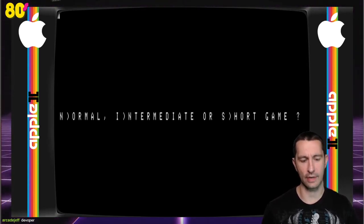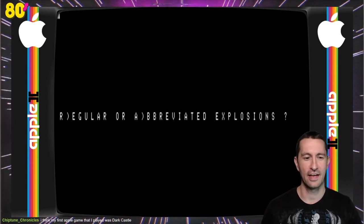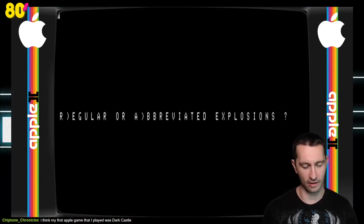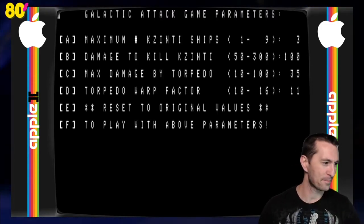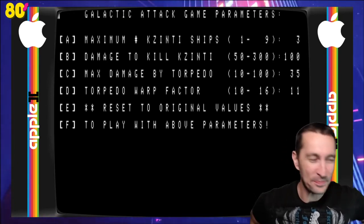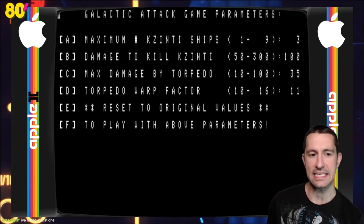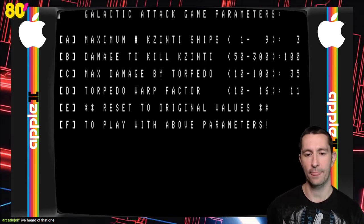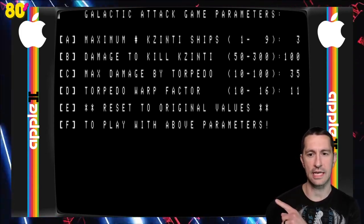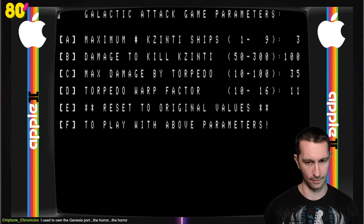We do want a new game. Normal, intermediate, or short game — let's do a short game. Do you want regular or abbreviated explosions? I want the biggest explosions possible, so regular. Game parameters: maximum ships, damage to kill, Zinti, max damage by torpedo, torpedo warp factor, reset to original values, and play with above parameters. So it's randomized for us — pretty cool that they randomized it, meaning every time you play it's going to be something different. We'll just take what they got and push play with those parameters.